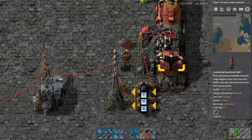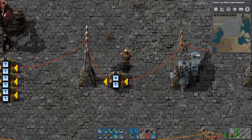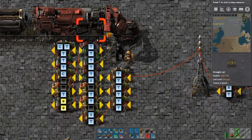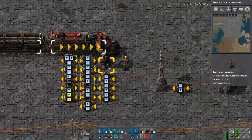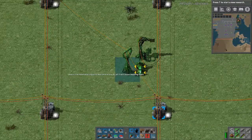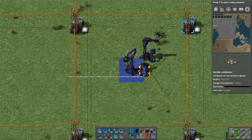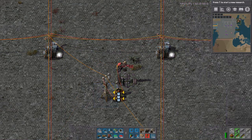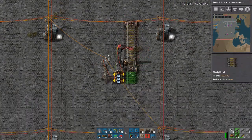Then you connect this system — this blueprint — up to your circuit network. Then you connect that to this decider, and then that connects to this, and then you're basically set. I believe that's it. So I'm going to show you that in action here. So here's my first blueprint. This is the one that you're placing at all your reading stations — any station that you have that you want your train to read for fuel at — the ones with the filter inserters filtering out the solid fuel.